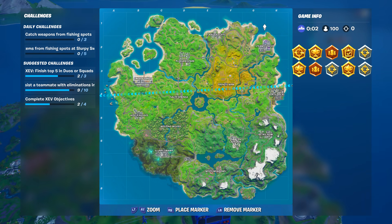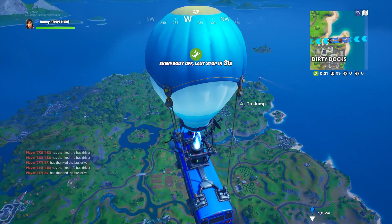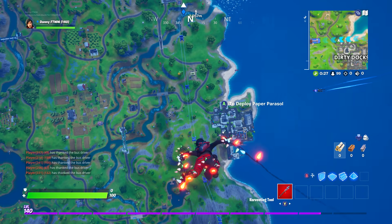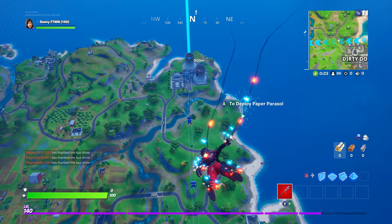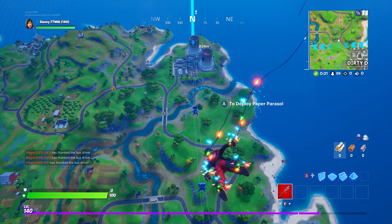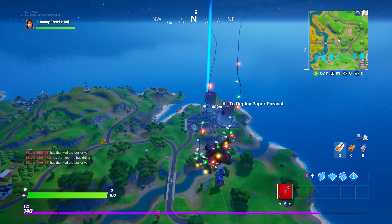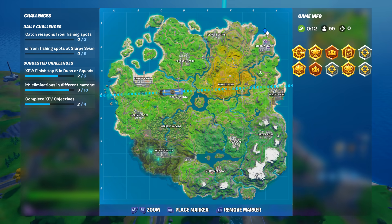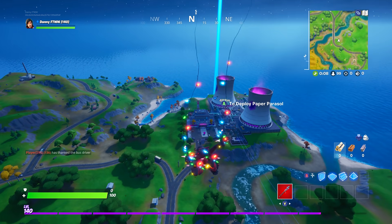Next guys, we're going to get the back bling. To get the back bling, it's right above Steamy Stacks — we're going to go there right now. Just follow where I'm going. You'll be able to get the back bling for this skin. It'll be on the ground, you can collect it, and then it'll be unlocked in your locker to use. After this, we'll get the pickaxe. So just right above Steamy Stacks, that's where you want to go on the map.